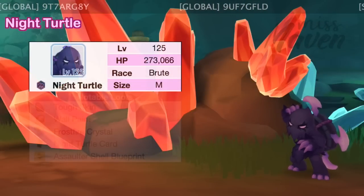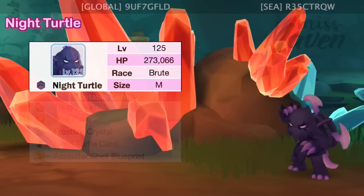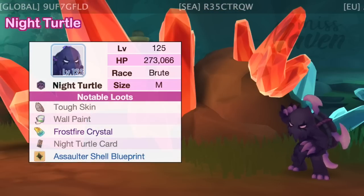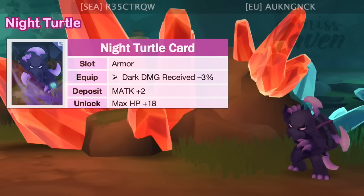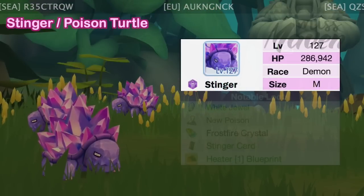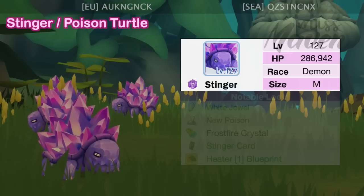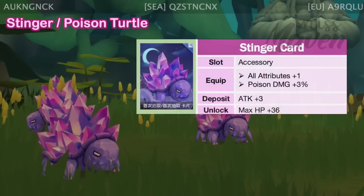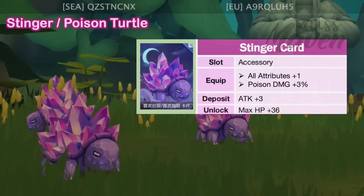Next, we have the level 125 Night Turtle, which is of dark element, brute race, and medium size. Its usual material drops are Tough Skin and Wall Paint. The Night Turtle card is an armor card which reduces dark element damage received by 3%. And lastly, we have the level 127 Stinger or Poison Turtle, which is of poison element, demon race, and medium size. Its usual material drops are White Jewel and New Poison. The Stinger card is a headgear card which boosts all attributes by 1 point and poison element damage by 3%.